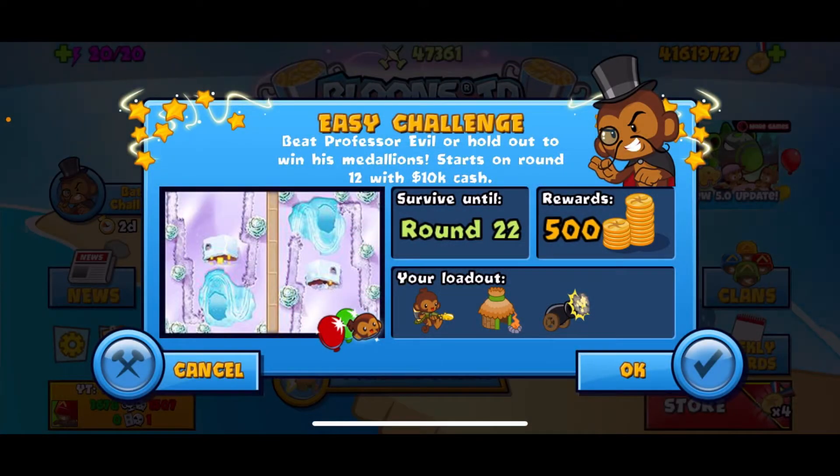Hey guys, Cory NWF here, don't you know. Today we're doing a Professor Evil challenge — it's an easy challenge. We're starting on round 12 with 10k cash, we have to survive until round 22, rewards are 500 medallions. We've got the glue gunner, the village, and the bomb.